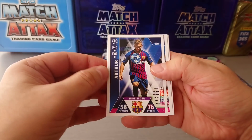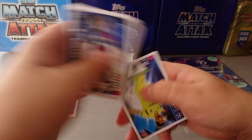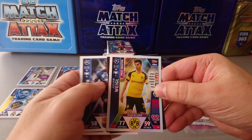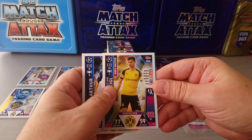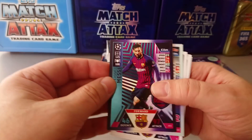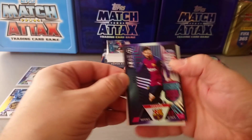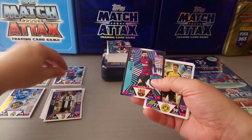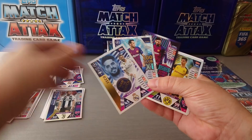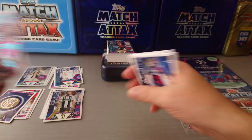Let's see what limited edition we're going to pull. Arthur, Pereira, Thomas, Letica. We got Weigel passmaster, and the limited edition — boom, we pulled another Messi! Unbelievable. Messi's everywhere. So this was the blister — we pulled a 100 Club, a man of the match, and a Messi. You couldn't make it up. Wow.